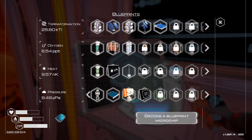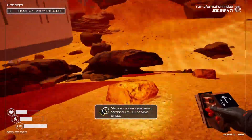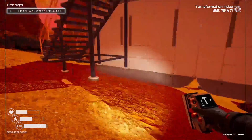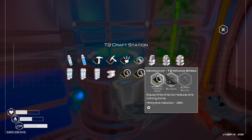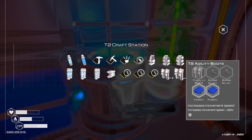I'm gonna decode here — T3 mining speed, nice! I think we have T2 right now. What's T3? T2 — just needs a super alloy. Okay, so all of those just require super alloys.